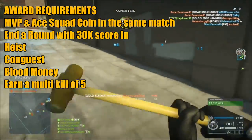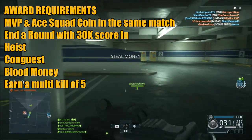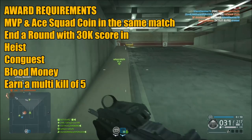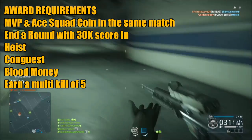And then, here come the 3 difficult parts. End a Heist Match, a Conquest Match, and a Blood Mini Match with a score of 30,000 or higher. This could be easily avoided if you play on double XP weekend and just get 15,000, which makes it a hell of a lot easier — especially from what I know, it was a pain to get.